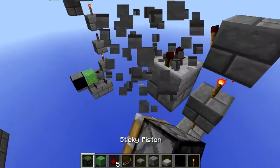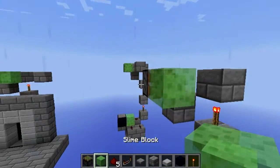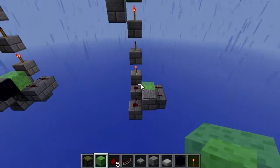And here is where you put the piston with the slime block. You are now finished — literally, that is it.